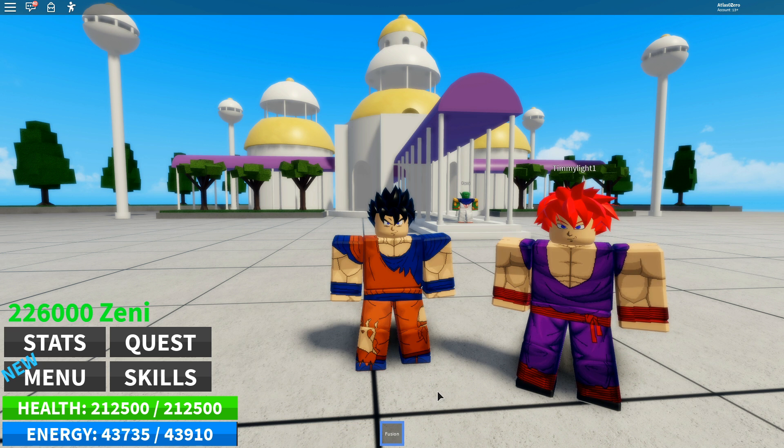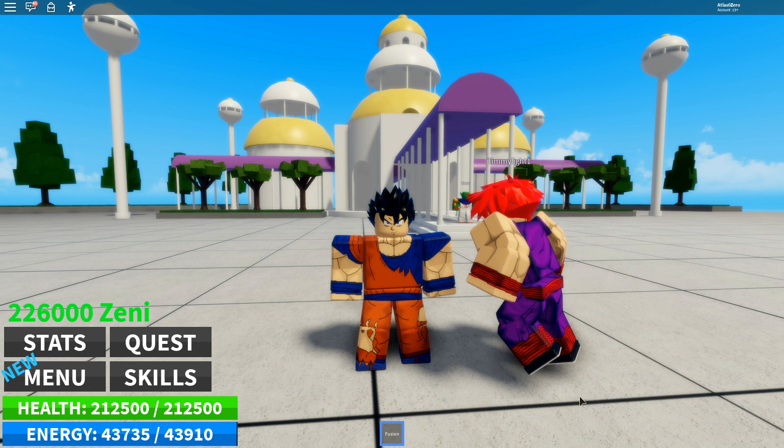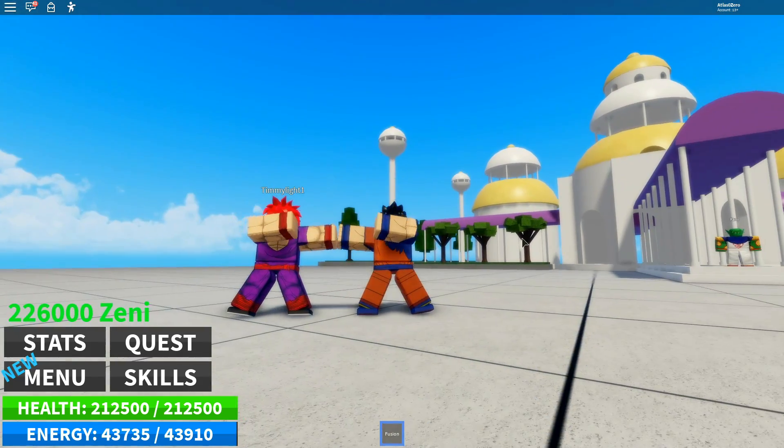Timmy, go ahead and do your thing and click on me and let me know when you're ready for me to click on you. I'm ready. Alright, so now Timmy's floating in the air — that means he's clicked on me. I'm going to click on him. Now we're going to do our little Fusion dance.